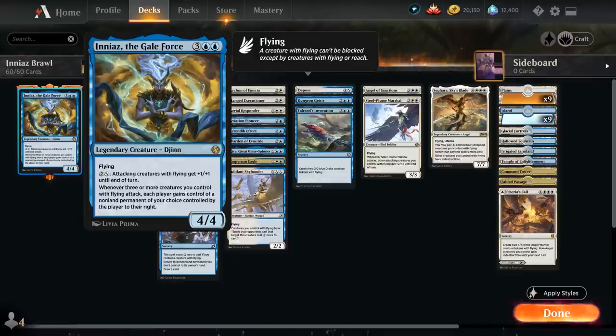Fun fact: this ability also gets around Hexproof, since it doesn't actually target anything, so you can even steal a Hexproof permanent from the opponent. Even though Ineas doesn't have an enters-the-battlefield ability, it can kind of feel like you have one if you can attack with three flying creatures the turn you play Ineas. And if the opponent has a big flying or reach creature, we can still attack into it, since we'll be able to exchange control with that creature before they get a chance to block, thanks to Ineas' ability.